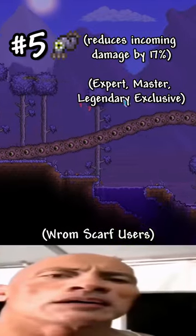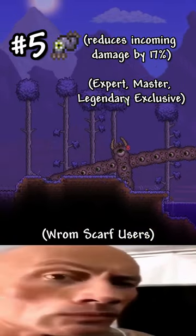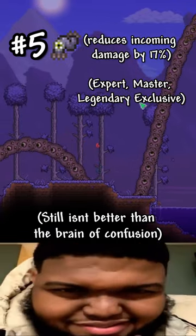Worm Scarf. This allows you to take 17% reduced damage, allowing you to survive quite a bit more hits — making it pretty useful in Expert and Master Mode.